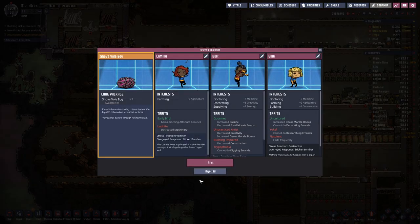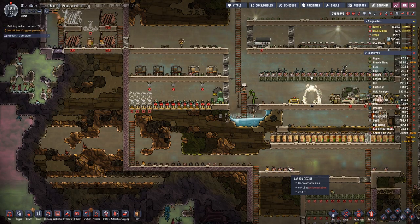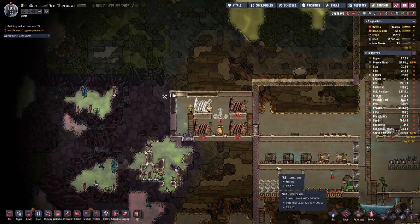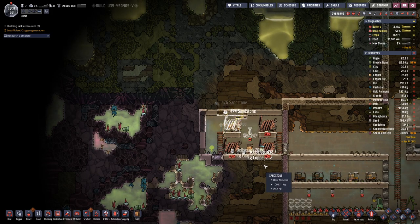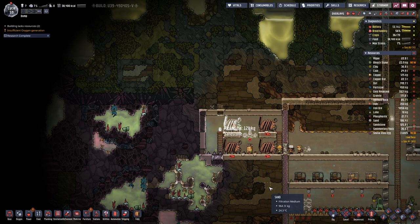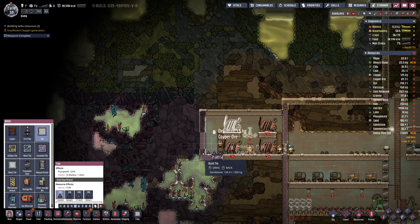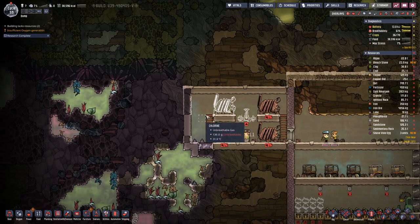Shovel eggs are no good at this point in time, but once they hatch we can kill them and they will give quite a bit of calories — 16,000 I think. And we can put in this corner piece here.